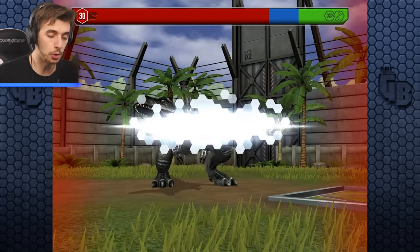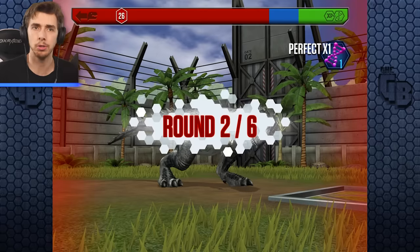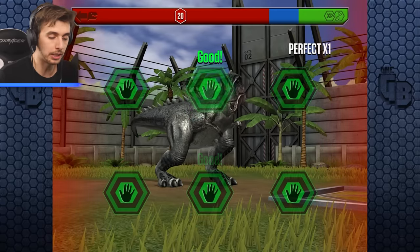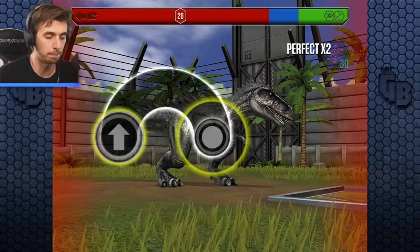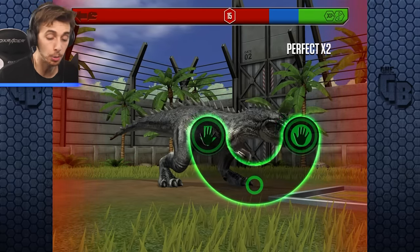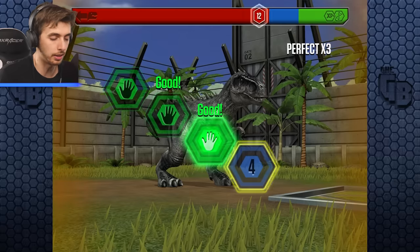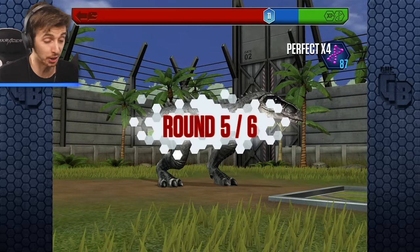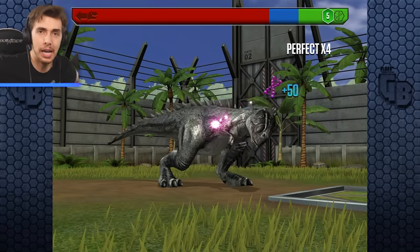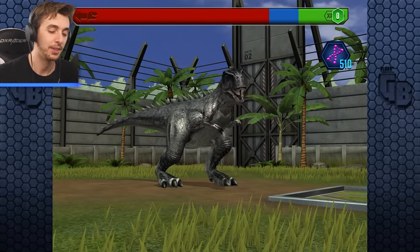That is ludicrous. If only Juggernaut was level 40, the snowball would start rolling a lot quicker because you'd have a bigger base attack. We may as well do these battles too because we need the super DNA. Tyrannotite needs some love - remember when I first unlocked it? That was probably back six years ago now. Good lord. Six years - this game is still going! Why are you still watching?! Yes, we got a perfect!